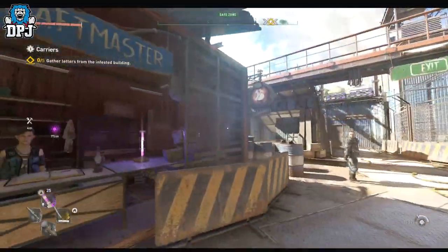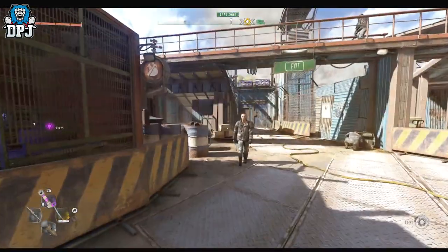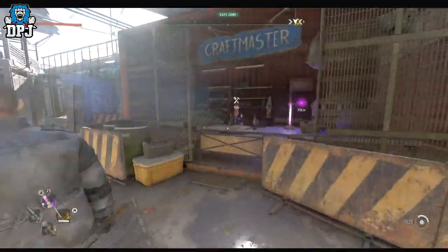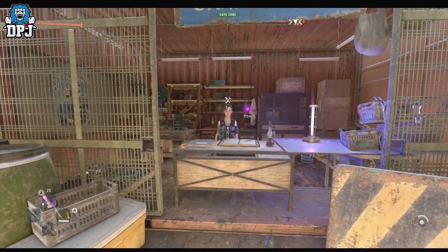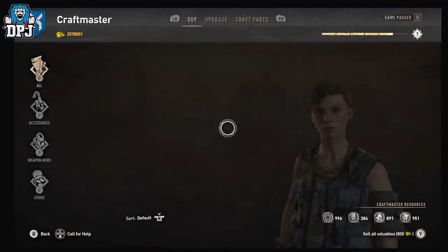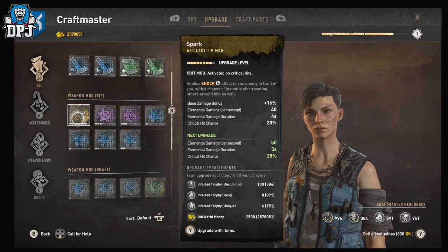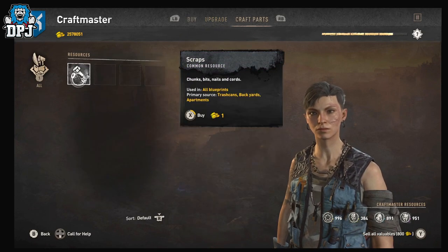This will work with any resource the craftmaster sells which you have 999 of. All you need to do is dupe up to 999 of whatever resource, then when you go to the resource tab, find any item she has for sale that you've got 999 of, drop the equivalent amount so you can purchase what she has and leave one remaining — then you can do this exploit indefinitely. It's that simple.